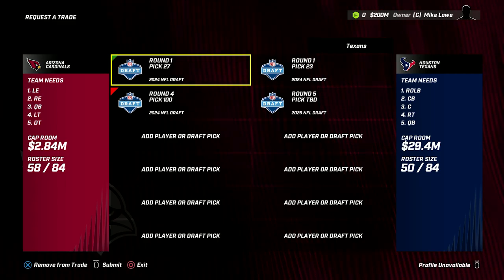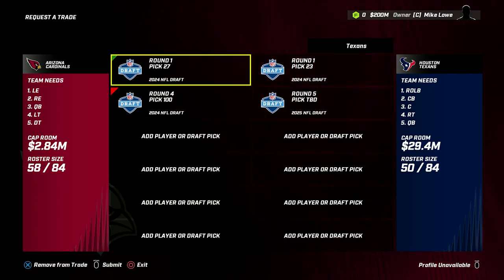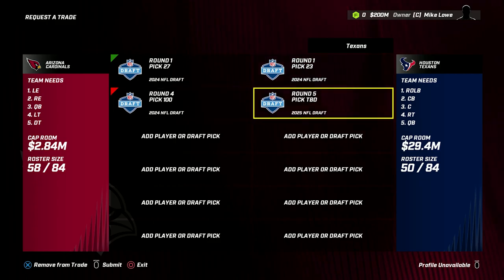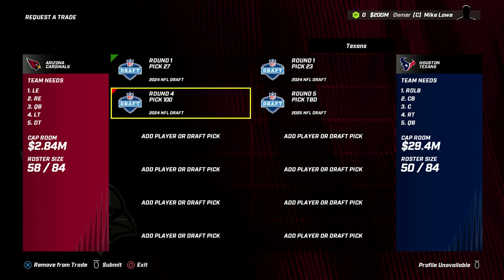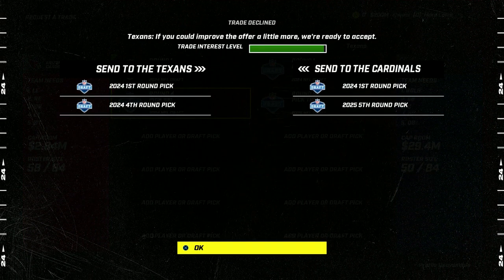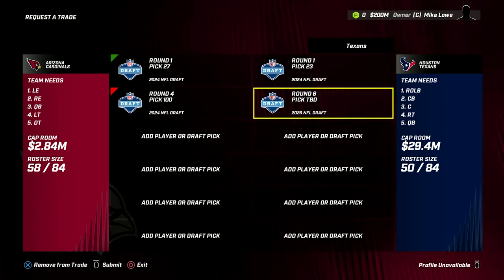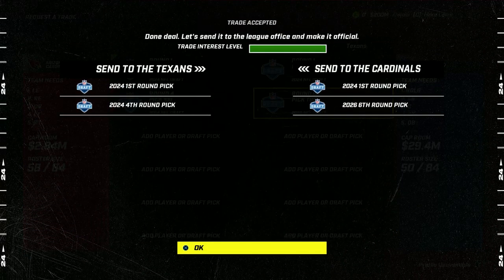Let's send this offer here. This is actually pretty close - if you're just looking at these three picks, I'd be overpaying by about five points according to the Rich Hill draft chart. I'm trying to make that up with a sixth round pick they didn't have, so I said what if we go to a 2025 fifth round pick instead. Let's just see if they go for it. They're not. Let's see if they'll do the sixth round from 2026. All right - it's a done deal. We're getting Neighbors.